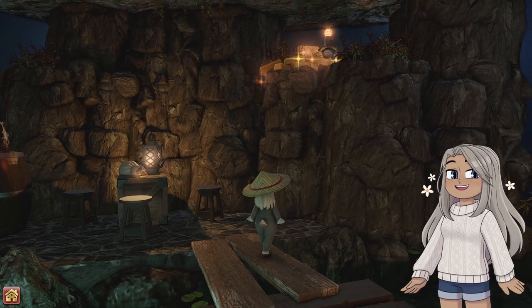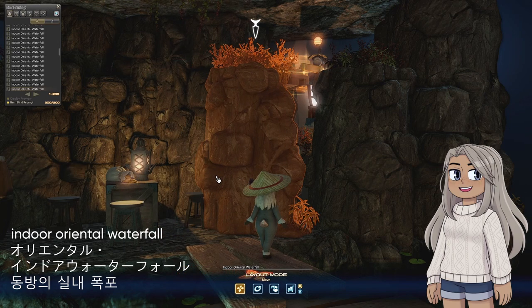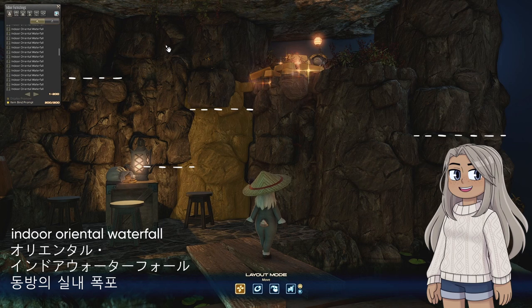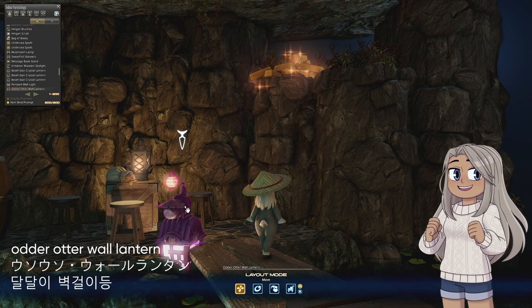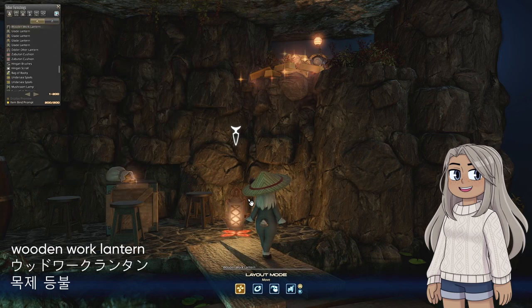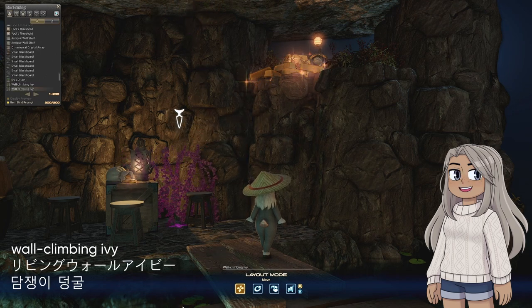In addition to being full-time otters, sometimes my friends like to visit gambling dens as well. For that reason, I wanted this space to double as an otter den and a gambling den if the occasion arose. This back wall is more waterfalls, and since we're in the basement and can't float any from the floor below, I raised some higher and lower to make the rock pattern look more organic and not so repetitive. Hiding up on this ledge is some undersea spoils, and another otter to guard them. There's a bag of booty for all their gambling, another lantern for glow, and if you're not sitting on rocks, you can also sit on these glade stools. A shipping crate acts as a table, and hanging from the cave ceiling is some wall-climbing ivy to add a little more immersion.